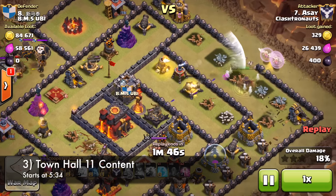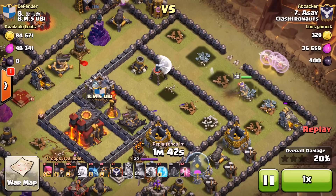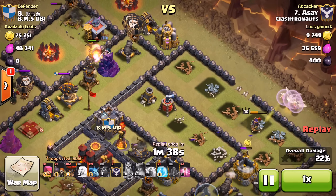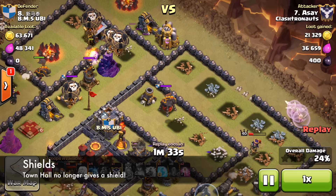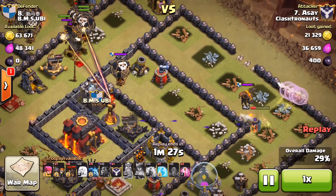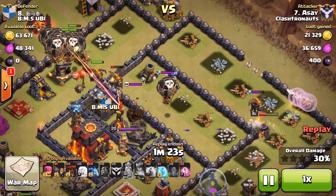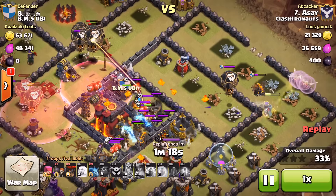Let's talk about those big game changes. The big one we saw in the beginning is the revamped shield system. The Town Hall is no longer going to give a shield if it's destroyed in battle, so you can't put your Town Hall outside of your base and expect to get that free 12-hour shield that we've all been so used to over the last three years. Make sure you move your Town Hall inside, because it's also going to hold a little bit of resources.